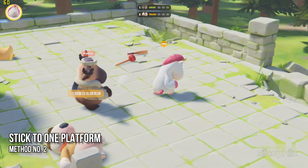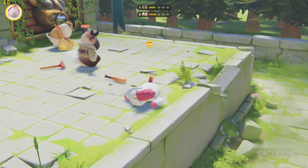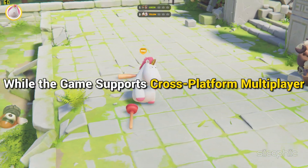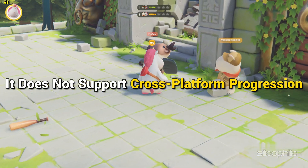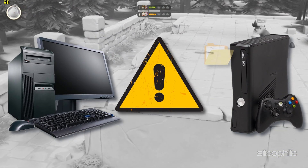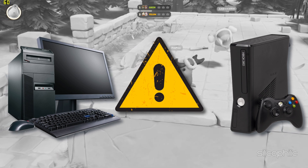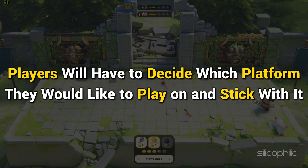Method 2: Stick to one platform. At launch, Party Animals is only available for Windows and Xbox. While the game supports cross-platform multiplayer, it does not support cross-platform progression. That means players will not be able to transfer their progress from PC to Xbox consoles and switch between the two platforms at will. So players will have to decide which platform they would like to play on and stick with it.